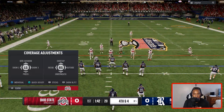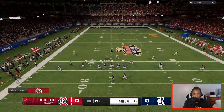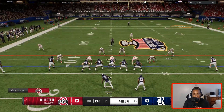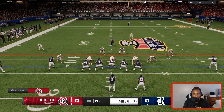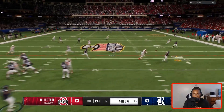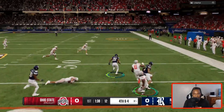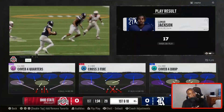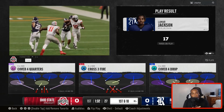We're going to stay in 3-4 and run some cross three fire. We're going to use our Minka. Let's see if we can get a stop — this is a much needed stop here in the playoffs. We couldn't click on in time and we gave up a first down. Like I said, we're playing bend but don't break defense.